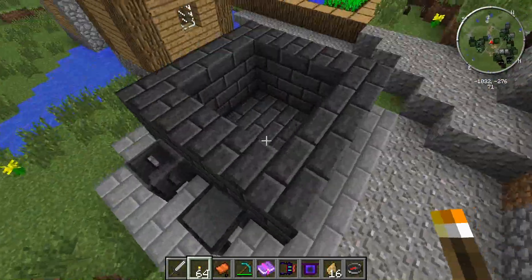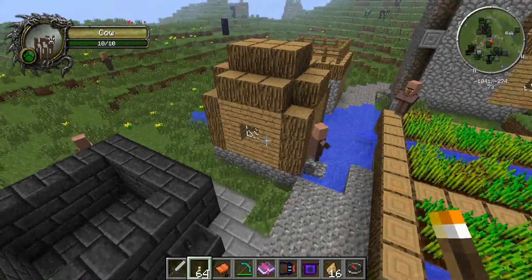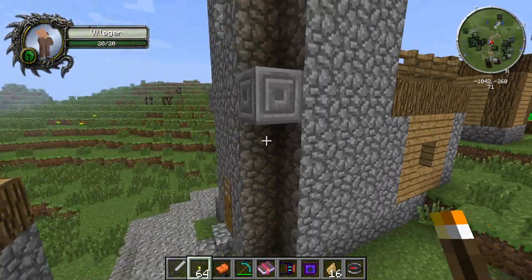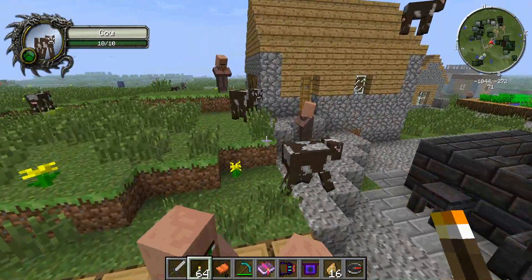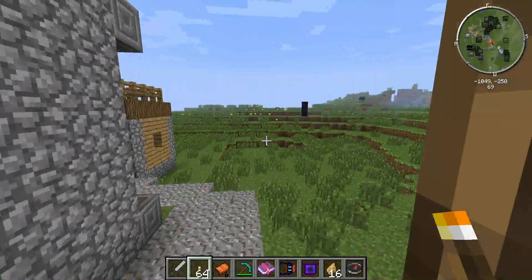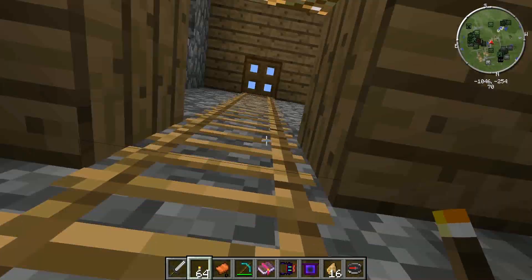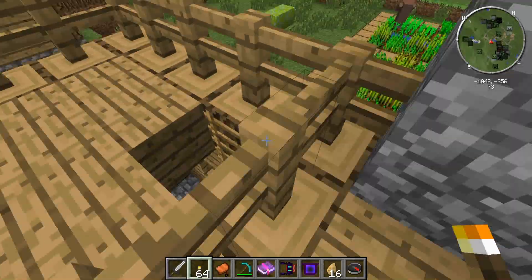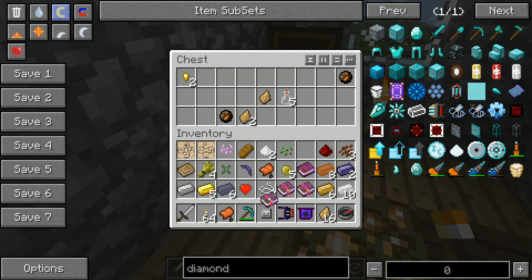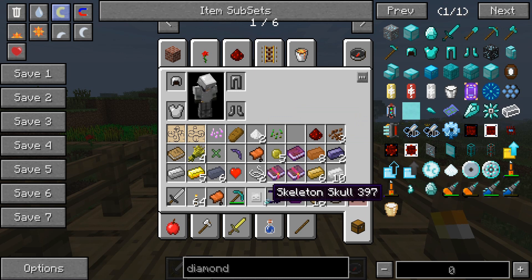Oh my god — a smeltery! Are you kidding me? We're ending the video on this note. We have a Tinkers' Construct smeltery — you don't even have to build one yourself, which is a pain if you don't know how. Look at the position: negative 1044, negative 272 — you're gonna get a village with a smeltery in it. Boom! There's also a Thaumcraft tower with a skeleton skull and a logic matrix repository, which is very rare.